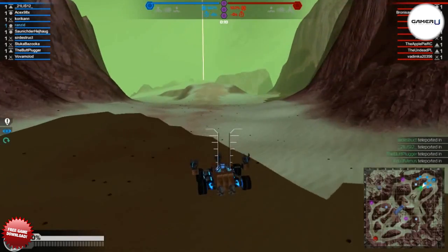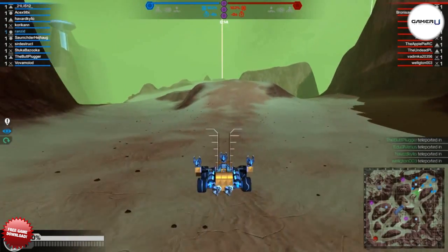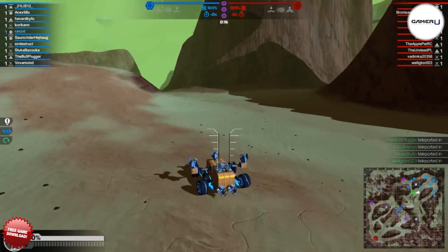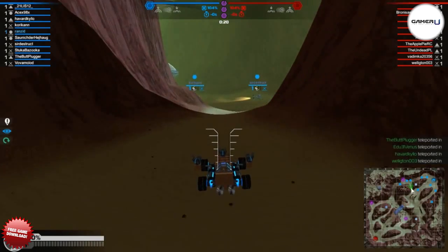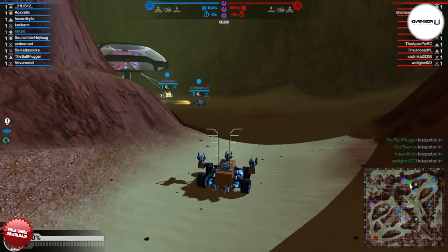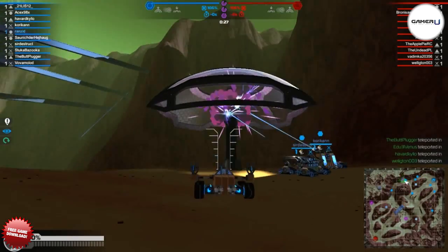For ground based robots, thrusters can increase your speed by boosting what your movement blocks already give you. Wheel based robots can benefit a lot from some well placed boosters, especially when overclocked. Even tank tracks can get a small increase in speed. Hover your mouse over each component in the cube shop to see how much speed can be increased by boosters.